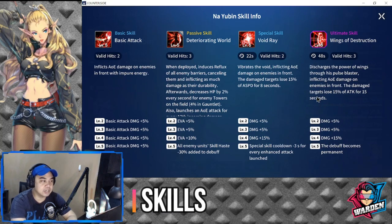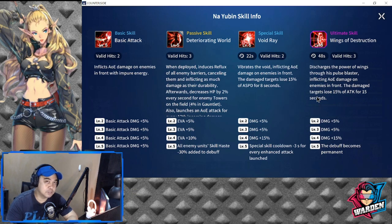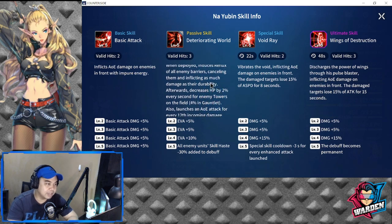For Nayubin's skill info, his basic skill and basic attack — valid hits is 2, which is good for a defender. It inflicts AOE damage on enemies in the front with Impure Energy. Basic attack damage is a plus 20% maxed at level 5. He also has a passive, which is one of his best skills. Valid hits is 3. When deployed, it induces reflux of all enemy barriers — so take note, for those who give out barriers, this is going to be a headache.